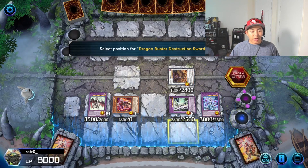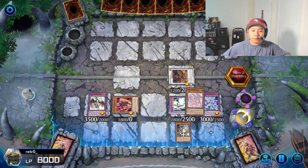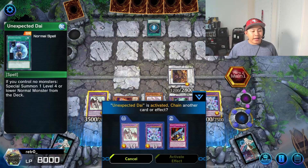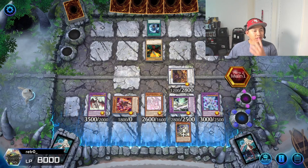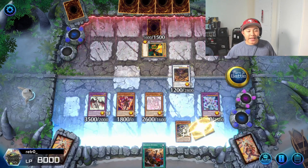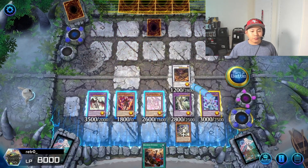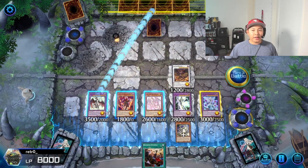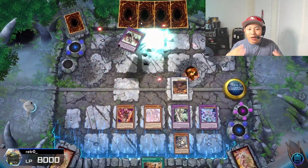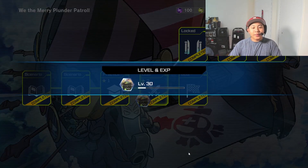You're going to equip the Dragon Buster Destruction Sword, and Dragon Maid Chio is going to summon the Earnest. We're going to attack with the Buster Blader because he can't be attacked exactly. Buster Dragon attacks, Mirror Jade attacks, and Dragon Buster attacks for game. So that is the full combo for this deck — obviously you're not going to get it every time, you'll get your two-card combos, but it's all fine.